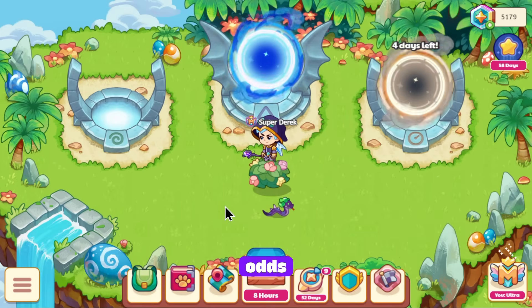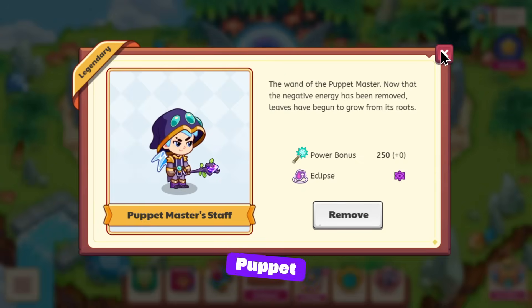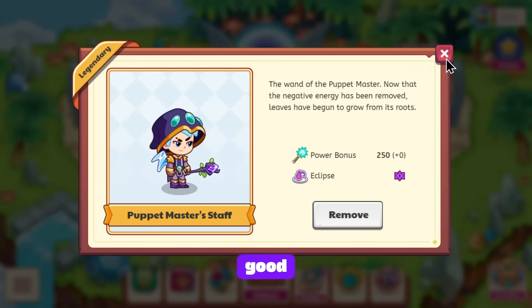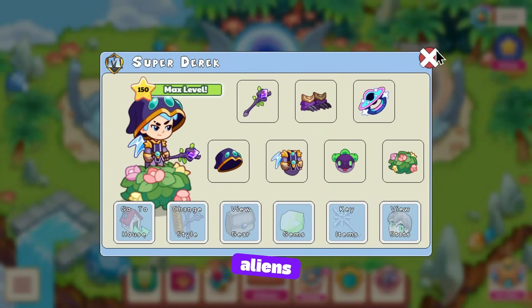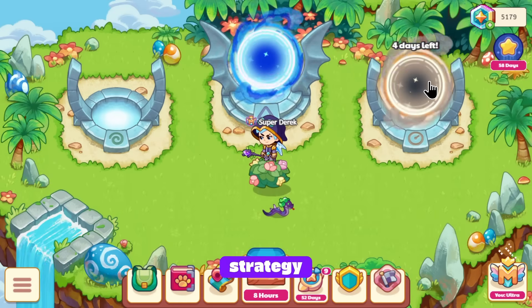For wands, I use the Puppet Master Staff for Eclipse. But if you have the wand with Dark Portal — the Gemini one — use that one instead. This one is good but not amazing. For my relic, I have Cosmic Relic for another AOE, because AOEs are good for your wizard.